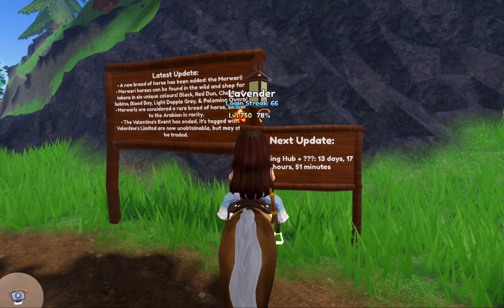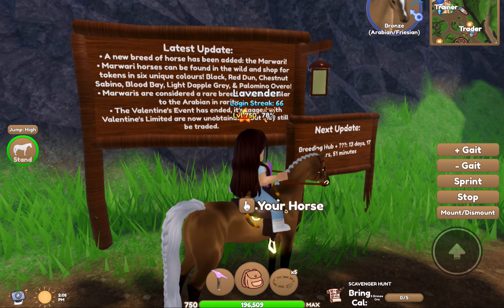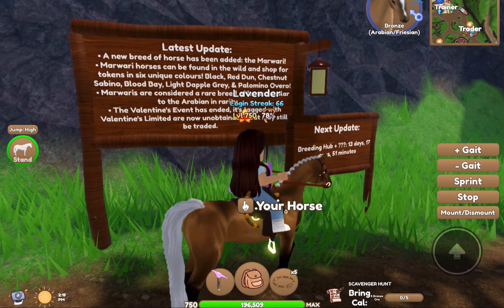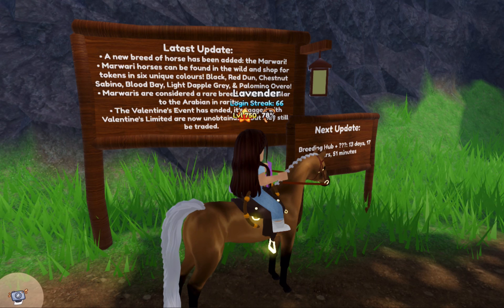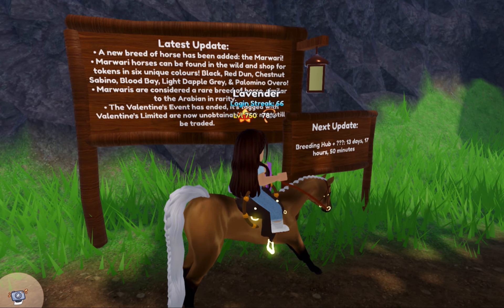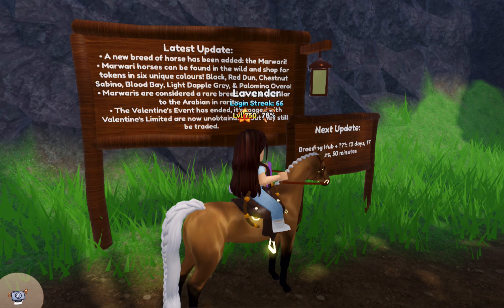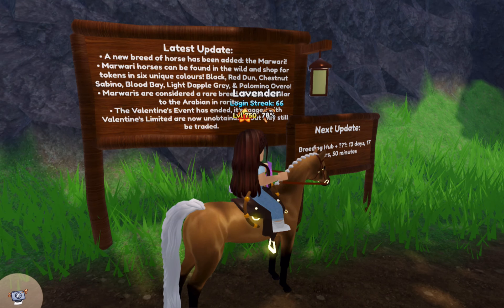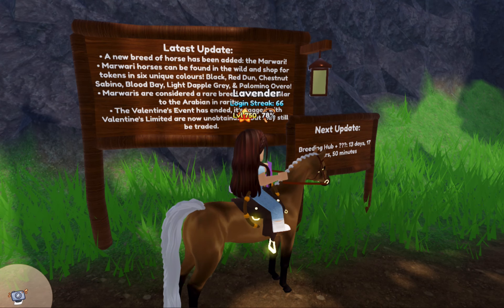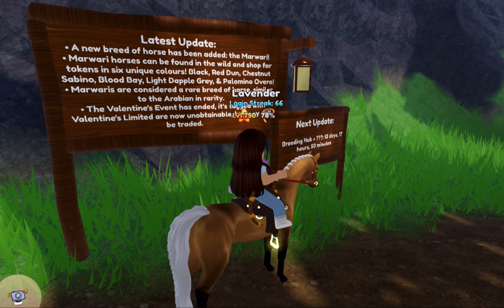I am so excited. The latest update is the Marwari horse update — I'm sorry if I'm not pronouncing that right. A new breed of horse has been added: the Marwari. Marwari horses can be found in the wild and in shops for tokens in six unique colors: Black, Red Dun, Chestnut Sabino, Blood Bay, Light Dappled Gray, and Palomino Overo. Marwari horses are considered a rare breed, similar to the Arabian in rarity.